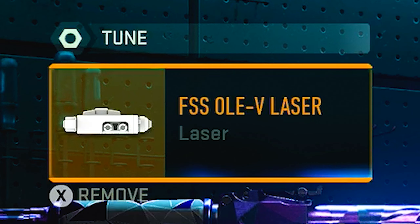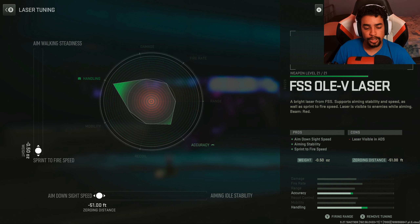For the fourth attachment, I was running the FSS V Laser. I tuned towards ADS and Sprint to Fire — ADS to aim down faster, Sprint to Fire to pull the weapon up faster.